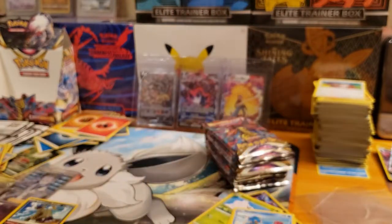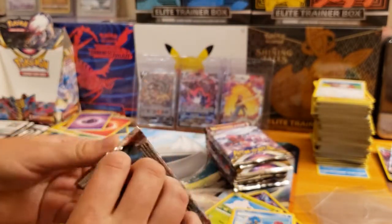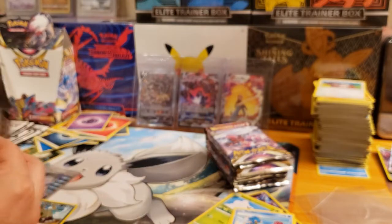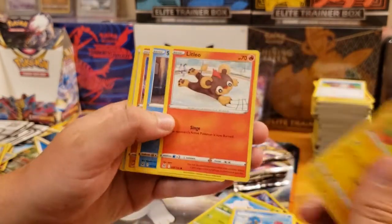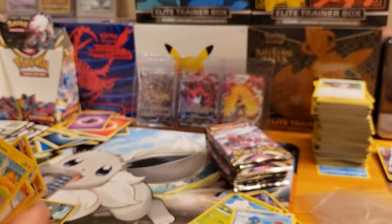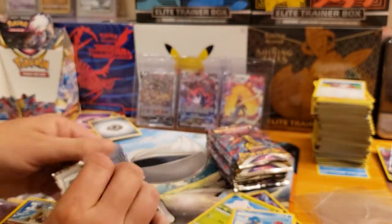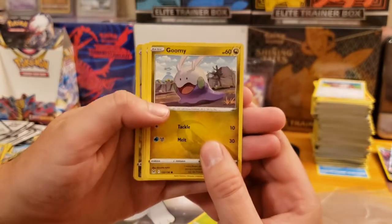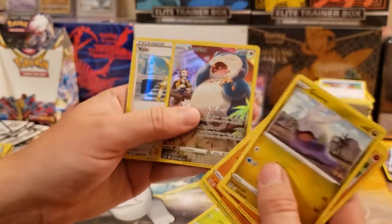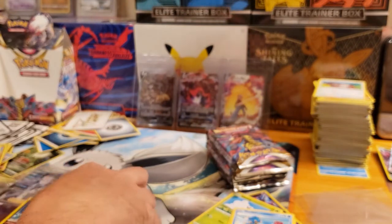We got Sudowoodo, Boltund, and a Malamar non-holo. I'm not really expecting too much in this box now since we got the big pull already — I still can't believe we pulled that Giratina. We got Tynamo, Litleo, Damage Pump, and Enamorous V — another hit to add to the collection. Next pack — we got Goomy and Snorlax from the Trainer Gallery! Let's go — I haven't pulled that guy yet either. Snorlax deserves a sleeve.